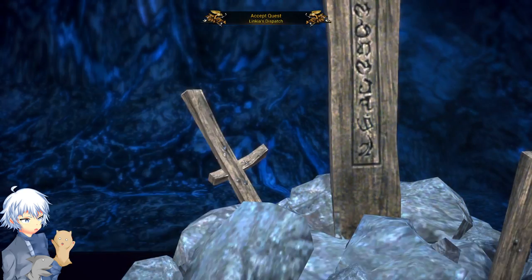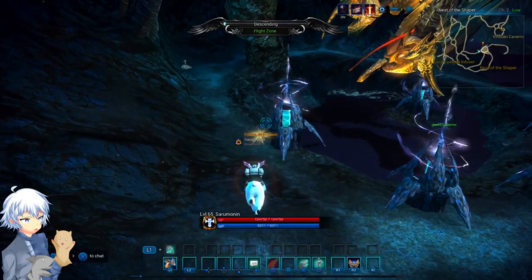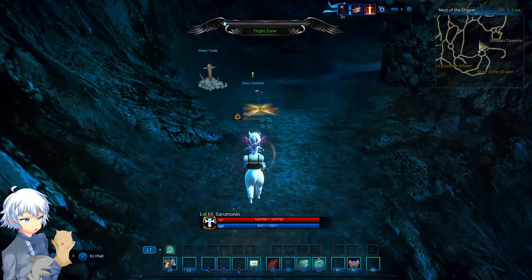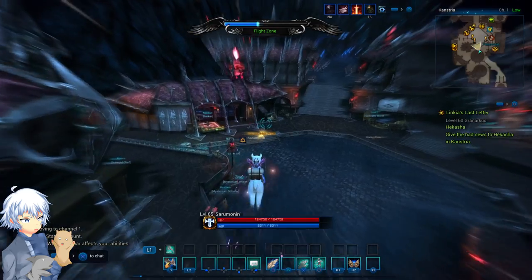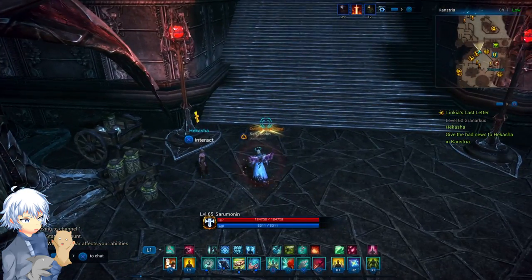Simply interact with the tomb once more and you'll be able to go to the last location. Finally, you want to go near the Nest of the Shaper, which you can see on my minimap. You'll see a slain Kostanic on the ground, and you can interact with the corpse and it'll give you the last pages.